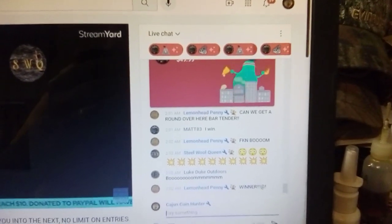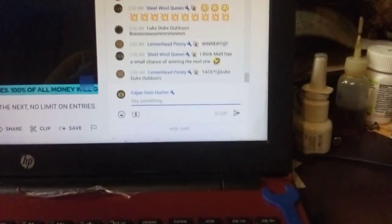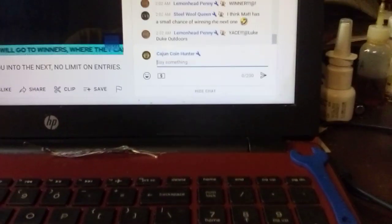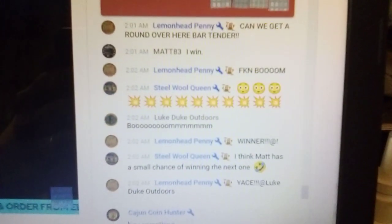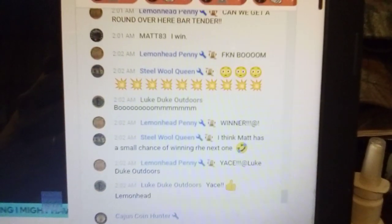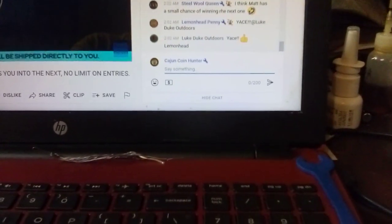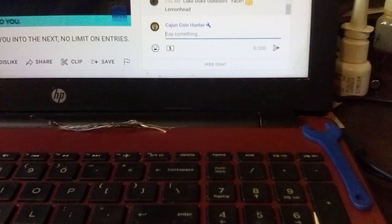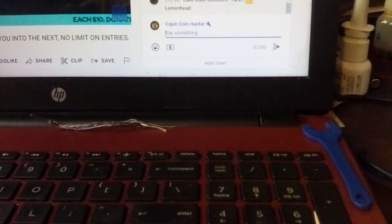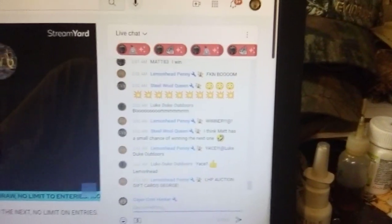Matt 83 had $250 in super chats and super stickers. We also got Lemonhead Pennies, Steel Wool Queen, Luke Duke Outdoors. What I want to do tonight is show y'all how to pop chat when you're in a live stream like this.